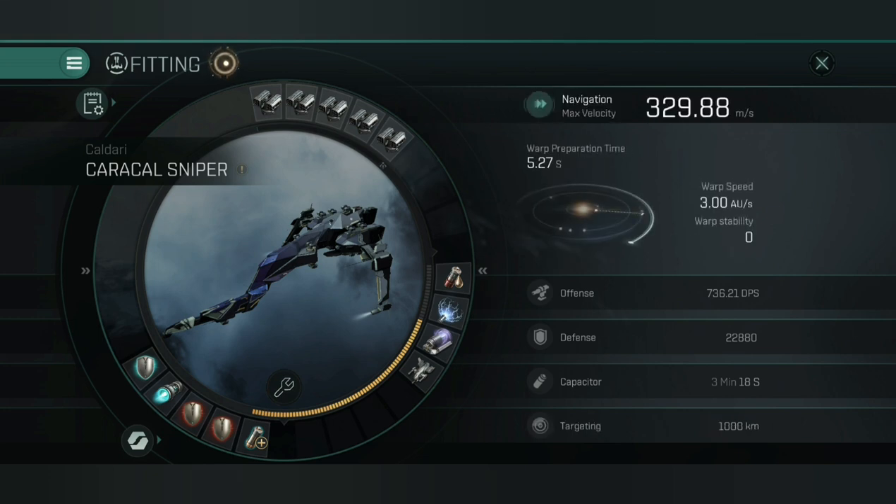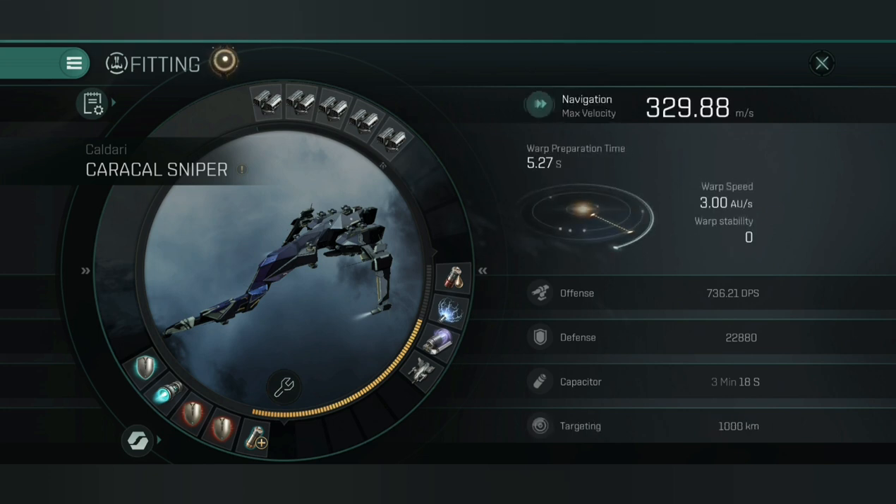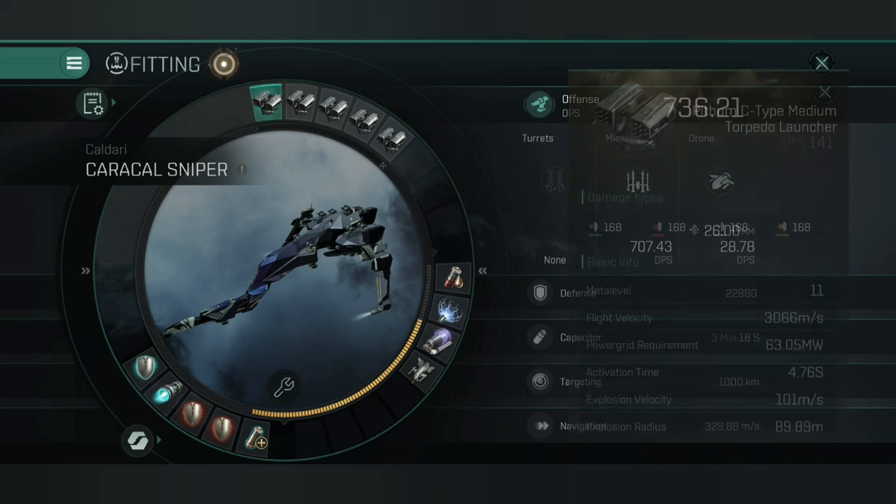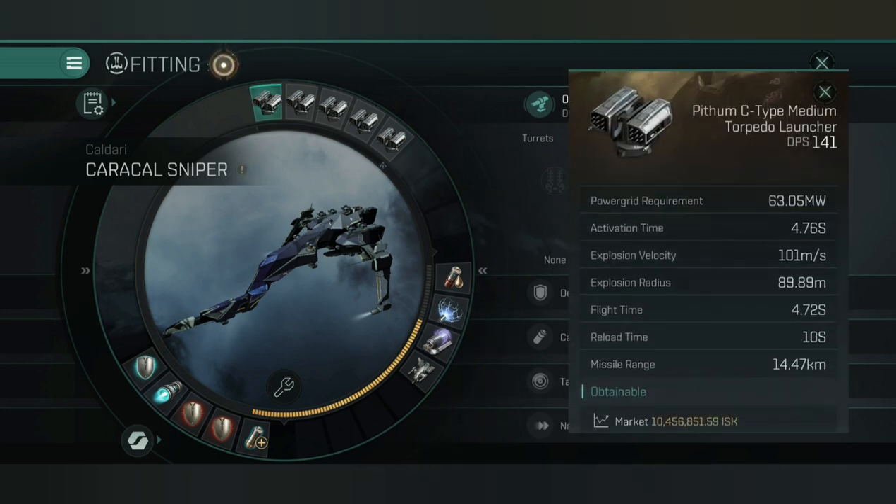Navigation: considering I've got that 5% bonus to ship velocity per level for advanced spaceship command and have those skills very high, I would expect to be a bit faster. However, I'm only moving at a base 329 meters per second, so with my afterburner running I'd estimate that to be around 900 meters per second, which again isn't fast — that's kind of Cyclone speed, really. So yeah, it could be better.